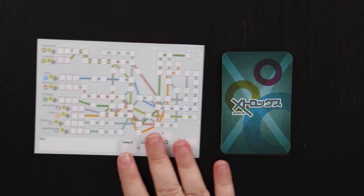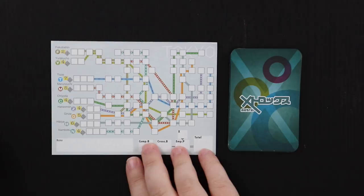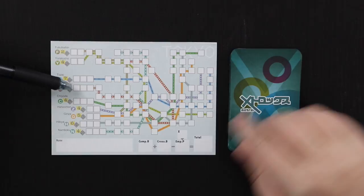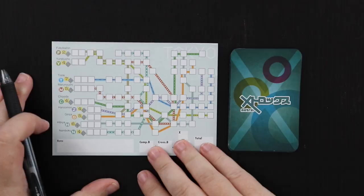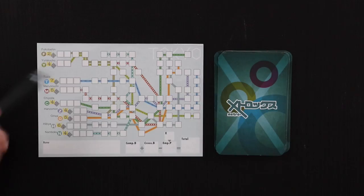The ultimate goal of this game is to complete as many lines as possible and generally to fill in as much of this map as possible. However, it's going to be a lot harder than you would think. These are what are called indicator spaces — the numbers we turn over on the cards. For example, this line, the Fukutoshin line, you can only put two numbers towards it. You can only put two numbers towards the Yurakucho line. So we have very limited options, and I may be stuck putting not ideal numbers on my train lines.